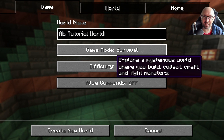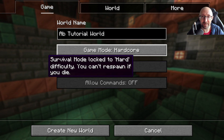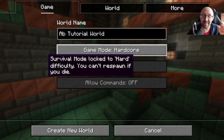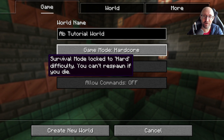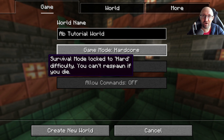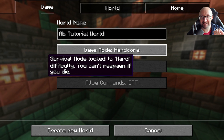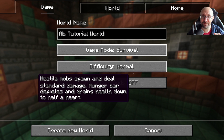Game modes we covered in video number two, so go check that out if you want to find out more about game modes — you can just click on that and it switches around. I didn't cover hardcore mode in that video because I was already in a world. Hardcore mode is the same as survival except when you die, that's it, it's game over. You're probably not going to select that as your first game, so we'll go to survival.